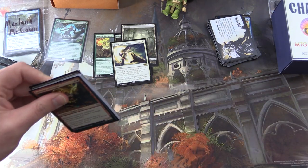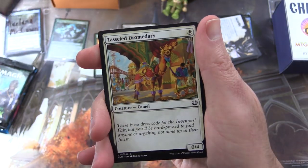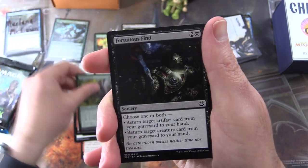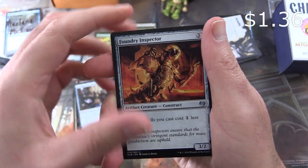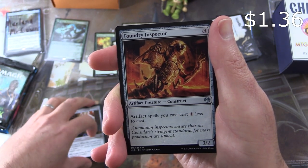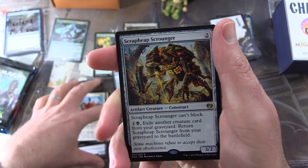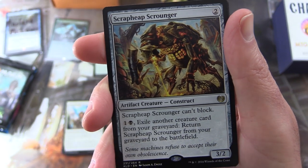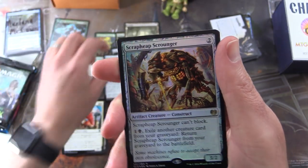Next pack: Kaladesh. We are looking for the juicy, shiny goodness as always. We have Spireside Infiltrator, Tasseled Dromedary, Aether Theorist, Reckless Fireweaver, Wild Wanderer, Fortuitous Find, Woodweaver's Puzzleknot, Foundry Screecher, Accomplished Automaton, Foundry Inspector — I believe that was over a dollar so I'll put that in as well. Aerial Responder, Consul's Shield Guard. And the rare is Scrapheap Scrounger — Artifact Creature Construct, 3/2 for 2. It can't block, and for 1 and black, exile another creature card from your graveyard to return it from your graveyard to the battlefield. Good deal.